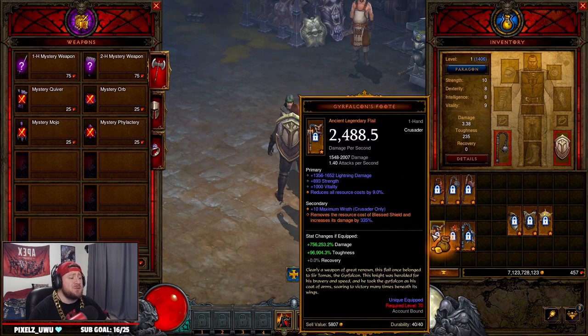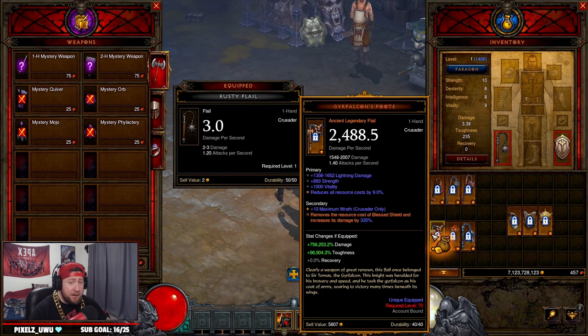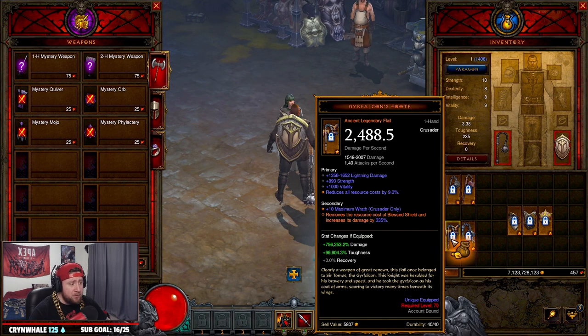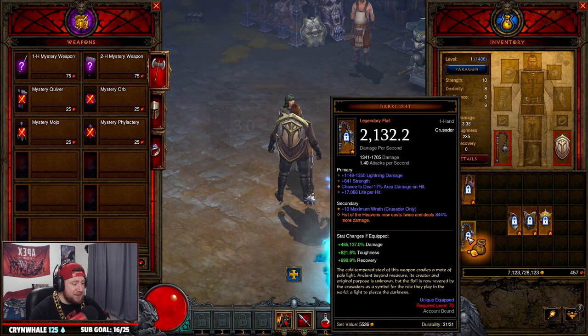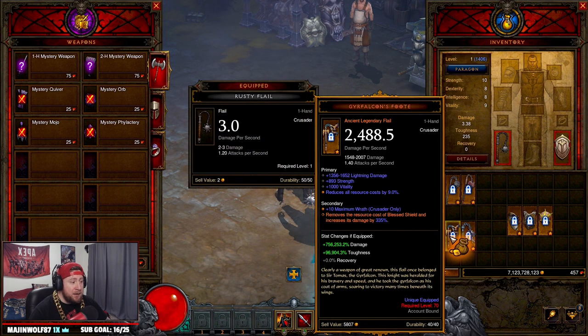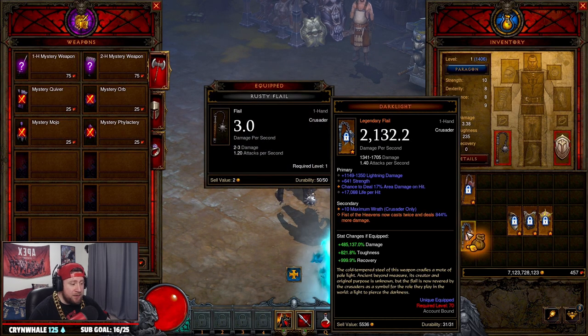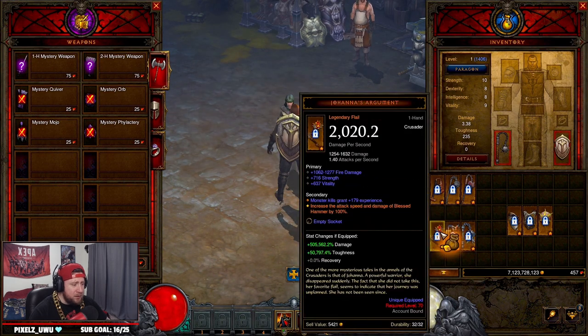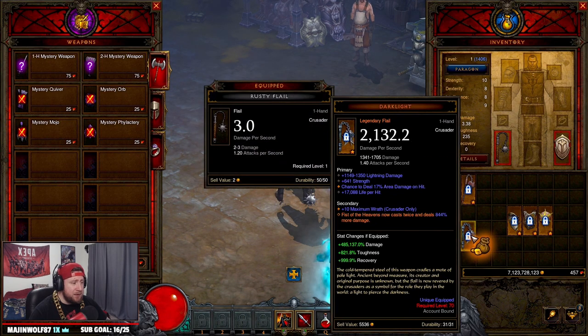Now onto one-handed flails — you've got about six or seven options when upgrading rare items, but here are the ones you want: Johan's Argument, Falcon's Foot, and Dark Light. Johan's Argument increases attack speed and damage of Blessed Hammer by 100%, which is really good. Falcon's Foot reduces the cost of Blessed Shield and increases its damage. Dark Light causes Fist of the Heavens to cast twice.